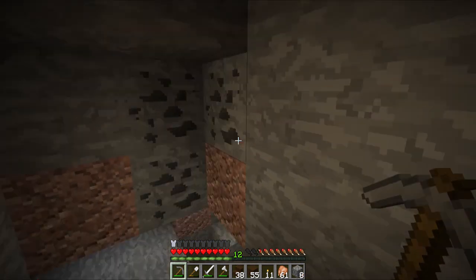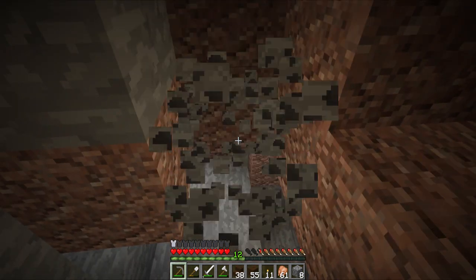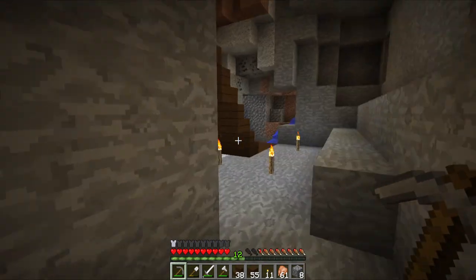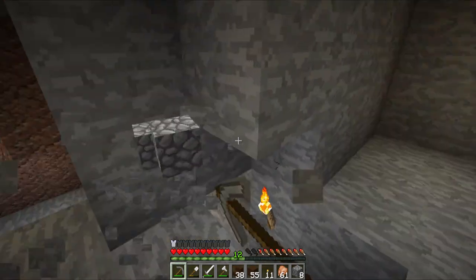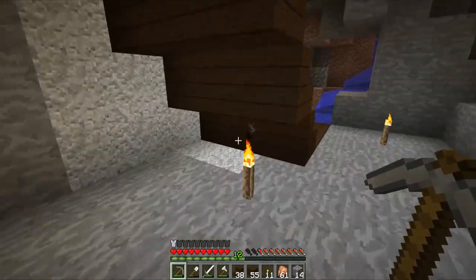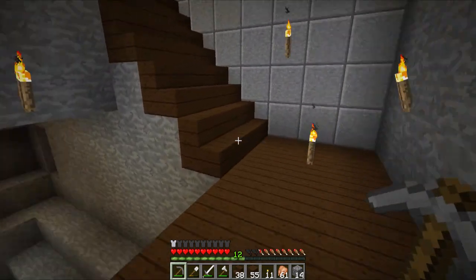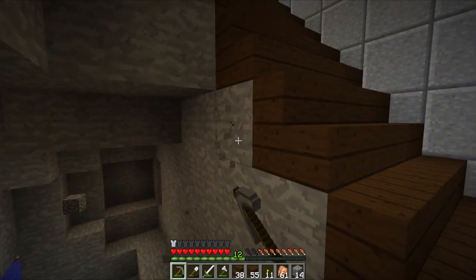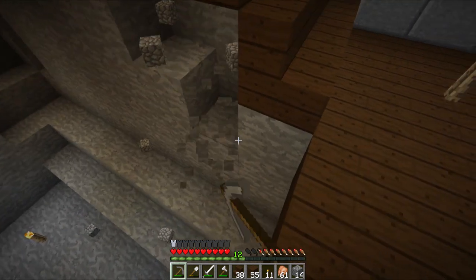Why does this coal look so light? They changed it in Faithful. I updated my Faithful texture pack — I've got the latest with all the 1.8 stuff. Speaking of 1.8, people keep asking when my fan server is going to 1.8. I have no idea what's going on with the future of Bukkit. As far as I know, Bukkit is dead. But as far as what's going to replace it, I have no idea.